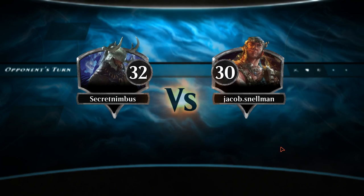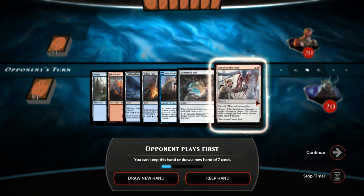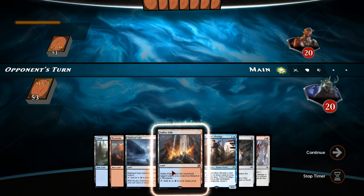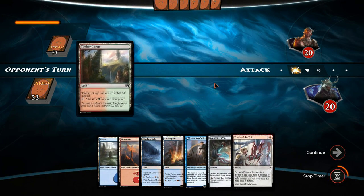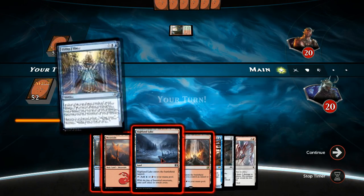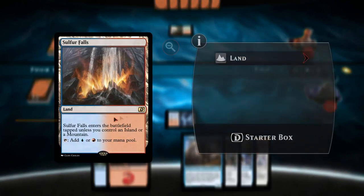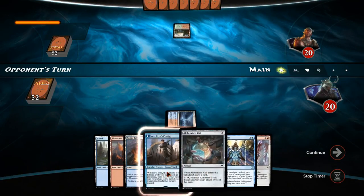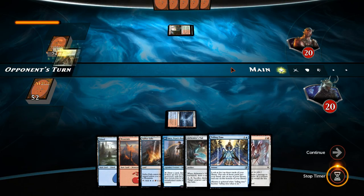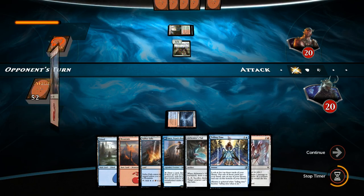Here we are for game one. We're playing rank 30 Jacob Snellman. This is actually quite a nice opening hand — we've got Jace, Alchemist Vial, and Touch of the Void to handle early aggro. We'll start with the Highland Lake since that's completely tapped mana. Sulphur Falls can play untapped with our island or mountain. I'm thinking we either go for Jace or Telling Time this turn, probably Telling Time since we want to get Tutelage out as fast as possible.